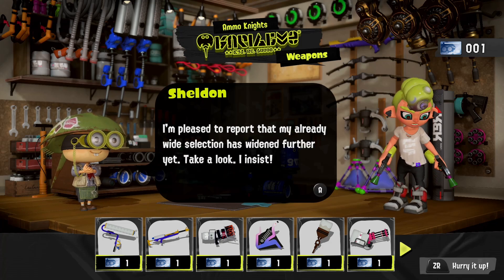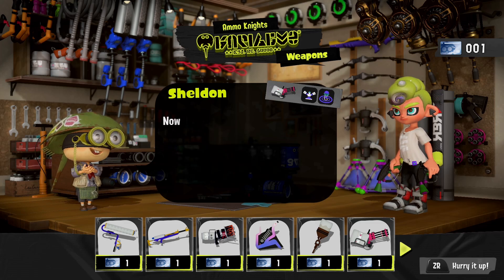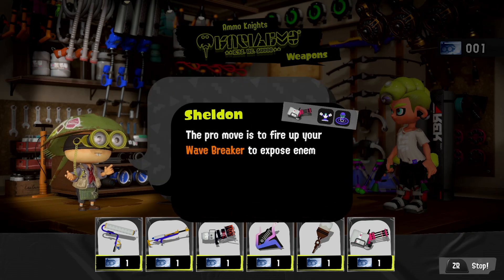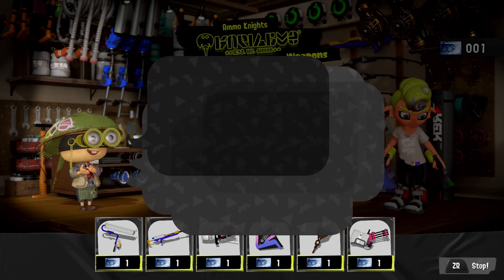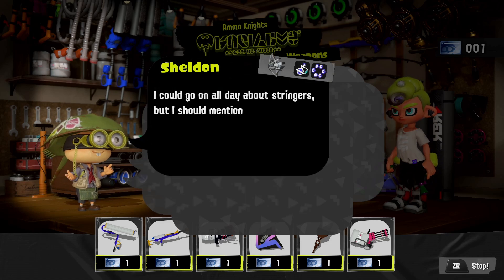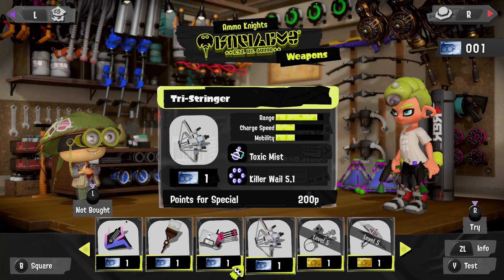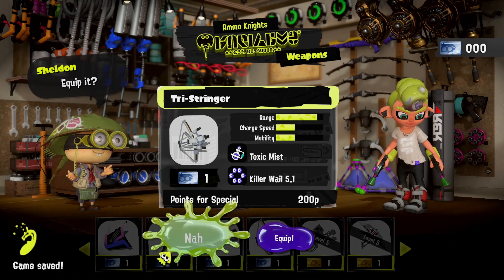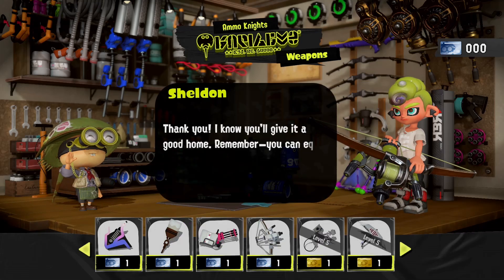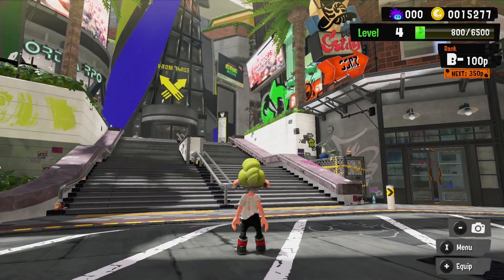Hello hello! We got the heavy splatling — that's got the sprinkler and the wavebreaker. The octobrush has the zip caster, which is a new cool Spider-Man type thing. The tri-stringer — that one I might go with, I used it in the Splatfest quite a bit. It's a little more suited for ranked mode. It's got killer wail 5.1, and it shoots out these little explosives. The next version, the reflex, is at level 10.